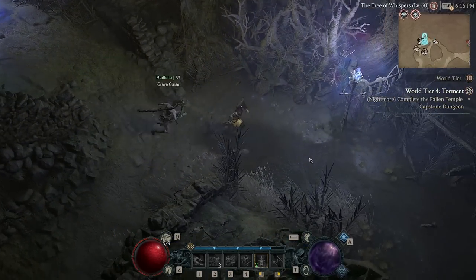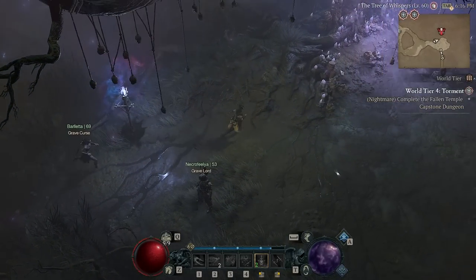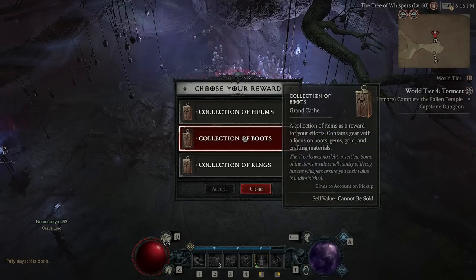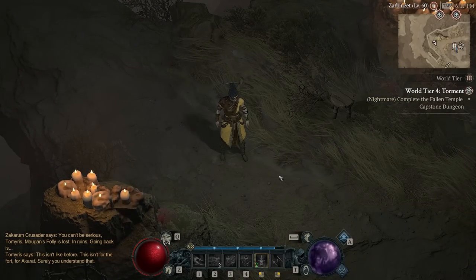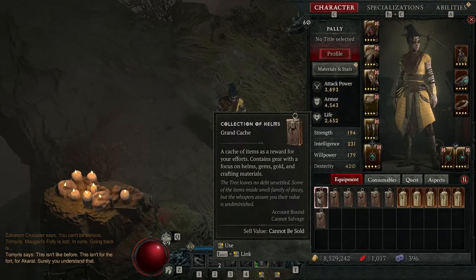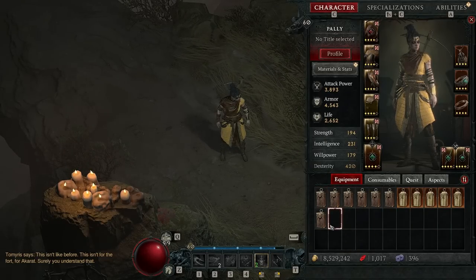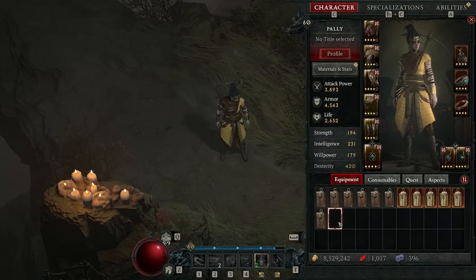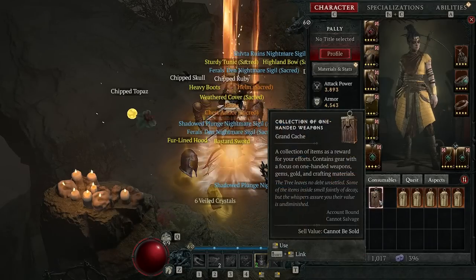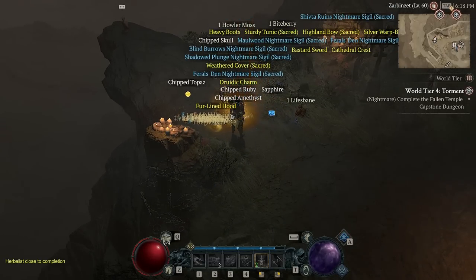Once we've collected all of the Grim Favors that we need, we can return to the tree. In return for completing its tasks, it will give us a cache. These caches can actually roll up in rarity — it looks like we got all white ones here. I'll go ahead and get rings. My friends and I have a movie night every Sunday, and this movie night I was farming Grim Favors. I got the whole top row in about two and a half hours, then got the collection of rings just now for this video. A big part of determining whether or not you want to do these is deciding if the rewards are right for you, so let's start cracking a few of these open. I would say that was pretty generous — not bad at all.